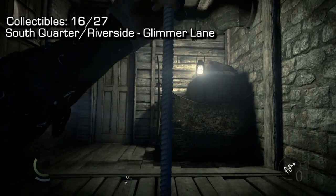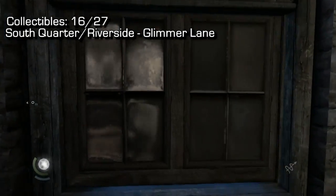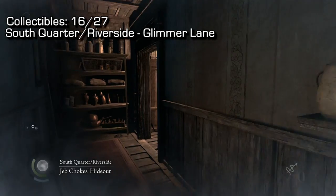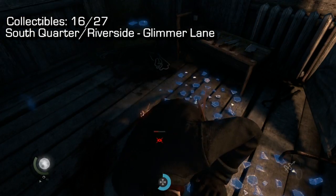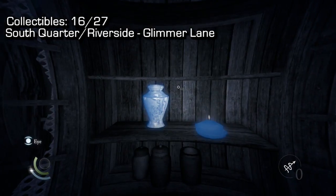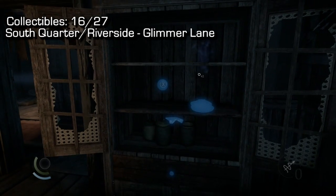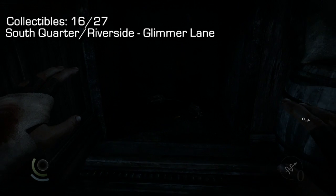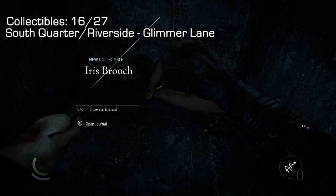Climb up, jump off, open the window, and crawl through. Once inside, run forward past this guy — fast-forwarding the fight. Now this one's tricky: look into that cabinet, use the right bumper or R1 to break the vase. Behind the vase is a push button — push it. Look to your left and it opens a little safe in the wall. Press X to pick up the small piece of jewelry inside. That's number 16.